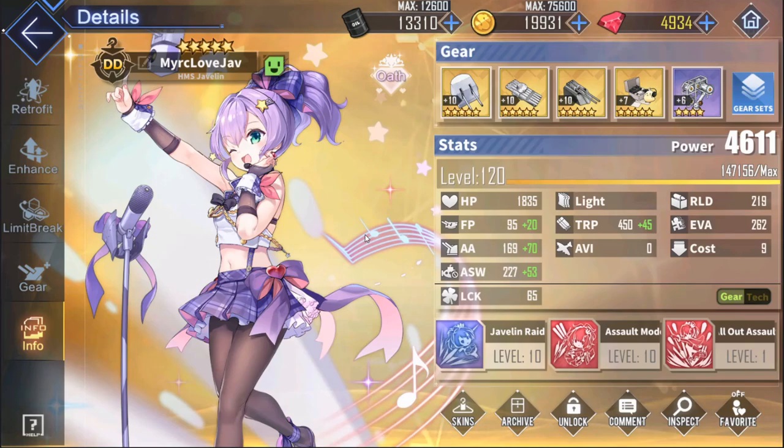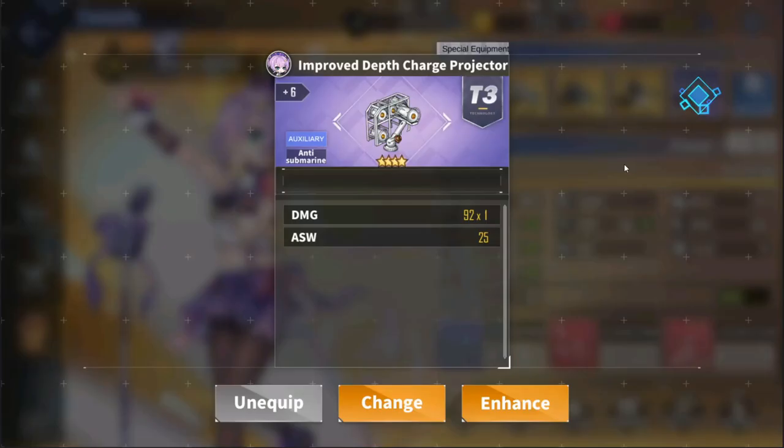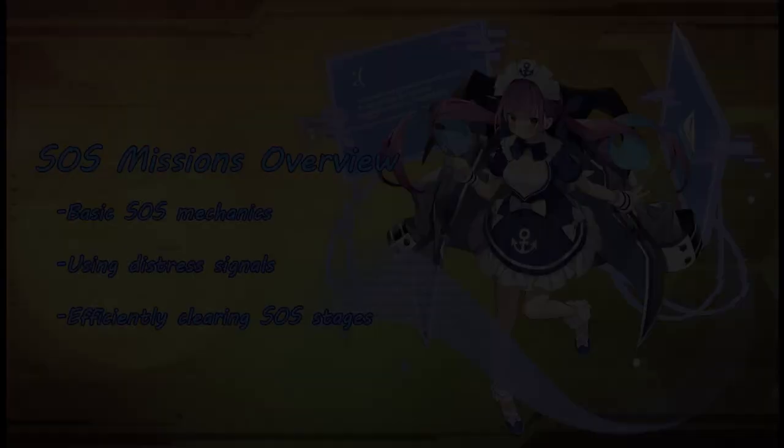In terms of best-in-slot anti-sub gear, you're basically just going to use the highest rarity sonar and depth charge you have. Sonars go up to gold rarity and depth charges only go up to purple, so this is actually already best in slot.